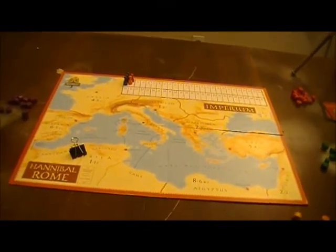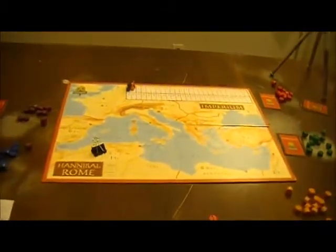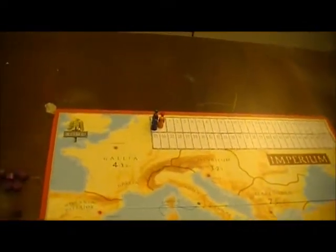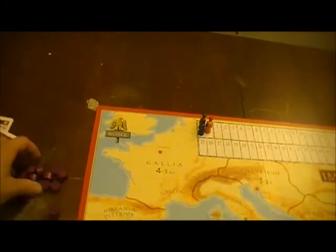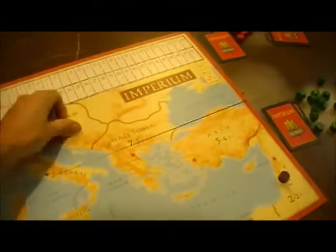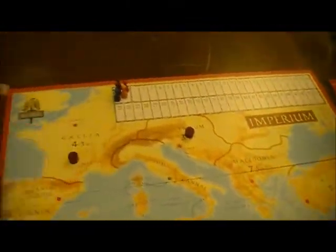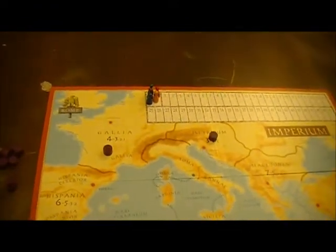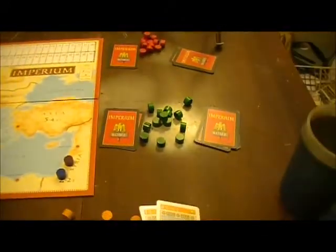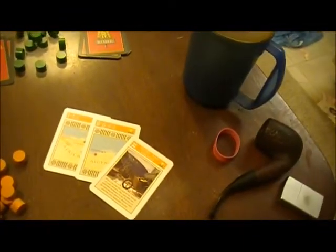So here we still are at the beginning of the game but everybody's made their picks. First auction is Africa. Let's see what happened: purple picked cards two, three, four; blue did one, two, four, wanting to try to get that African point; orange did one, eight, and doubled up in eight.